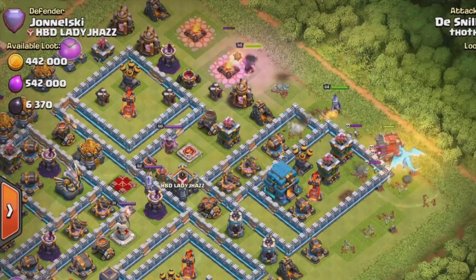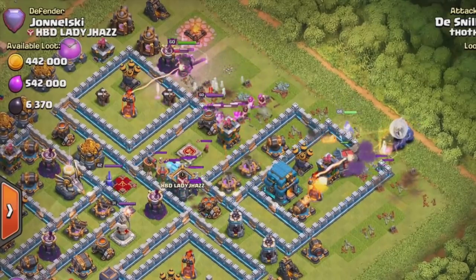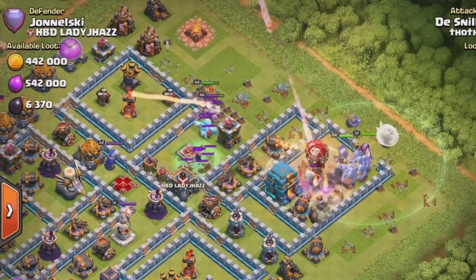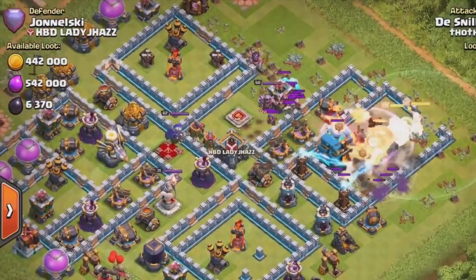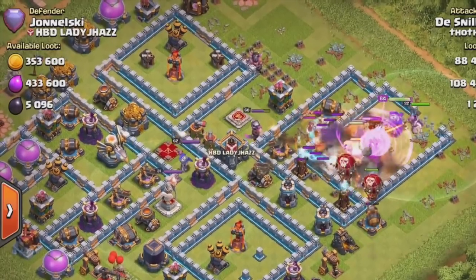Going to drop the Wall Wrecker King up there. Ability is going to be used. And then the Queen, she's going to move in behind this Wall Wrecker. Single Target Inferno Tower there. Wall Wrecker makes it to the Town Hall. Nice. All the bowlers are in. Looks like Bloons came out of there, and then they're going to get caught in a Tornado Trap. Grand Warden's ability is going to be used.